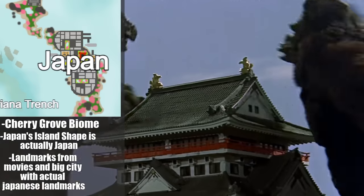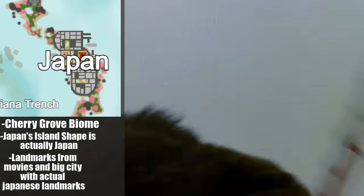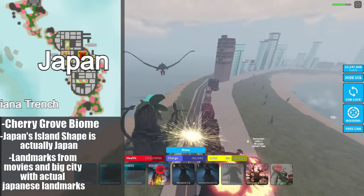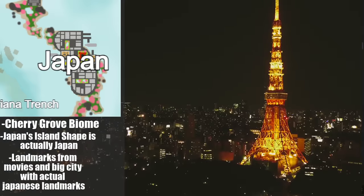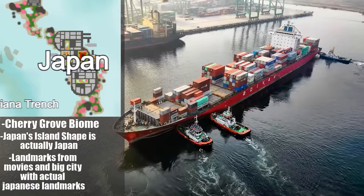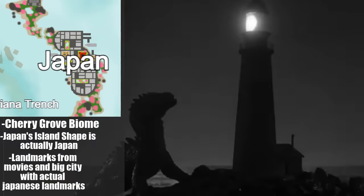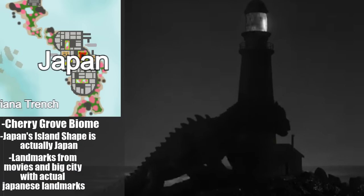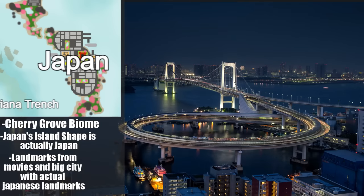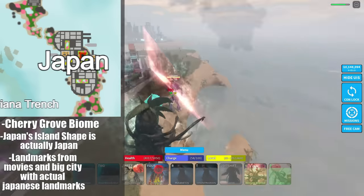I decided to include some traditional landmarks for Japan. I put Osaka Castle on the top part of the island — like in the original Godzilla vs. Kong where they destroy the castle before falling into the ocean. The Tokyo Tower is in the main city. There's a lot of harbors with cargo ships, cranes, and cargo containers. There's going to be a lighthouse on the bottom part as a reference to a Godzilla movie, and the Rainbow Bridge from actual Tokyo is going to be replacing the bridge we have now on the current map.